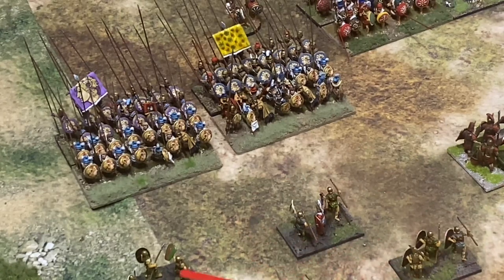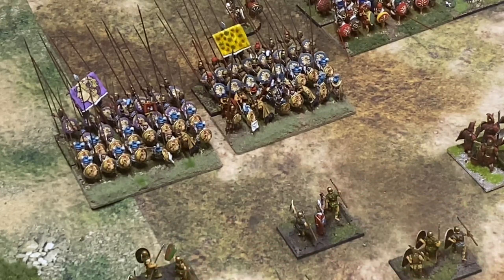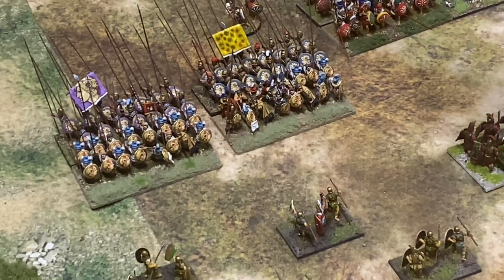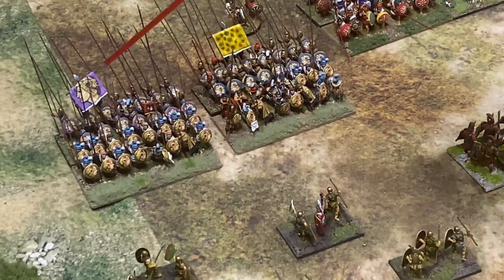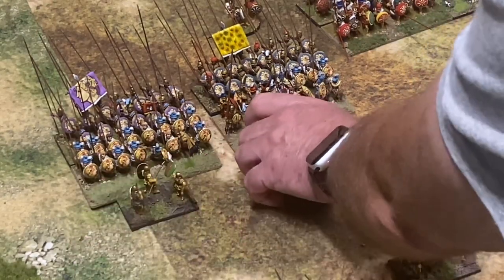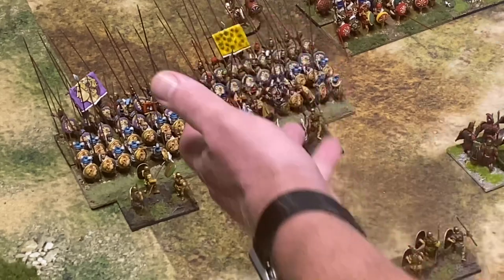The combat factor of a Hastati and Principes unit is essentially combat value 5. Now you pitch that against a pike phalanx, which has a combat value of 7. If it's fighting in a deep formation - i.e. it has a supporting pike phalanx to its rear - then it has a combat factor of 10. So here we have one pike phalanx with another behind it, fighting as you would expect a pike block to fight in deep formation.